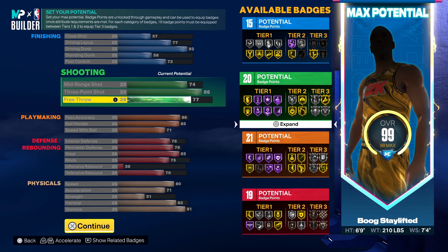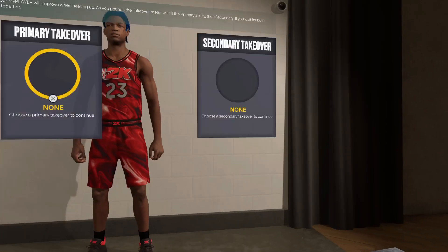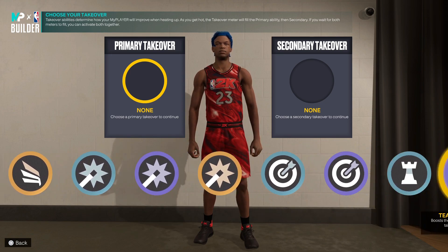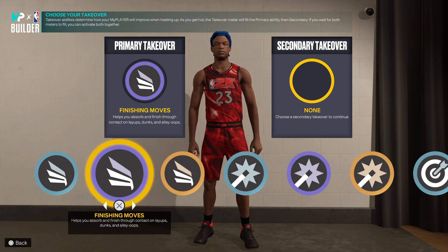Go 77 on stamina and that's perfect right there. You got 15 finishing, 20, 21, and 19 badges - that's a fire amount of badges. Most importantly your attributes - you got the slash, take to shot creating sharp, and the playmaking. The options on this build are crazy, you can really go crazy.